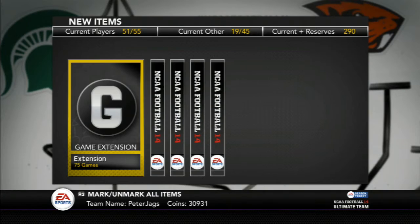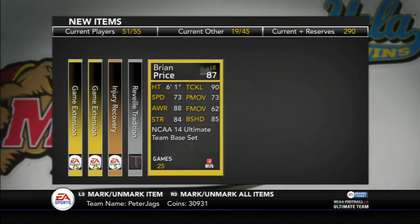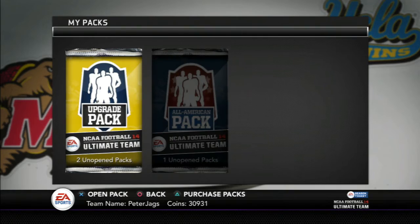Here we go. We get the gold game extension first. Another game extension, injury card, silver collectible, and the player is Brian Price. A left end — DEs aren't worth much, so that's not that great a pull.